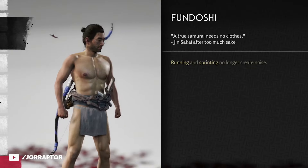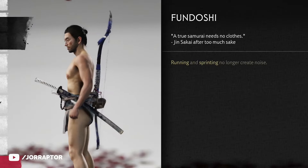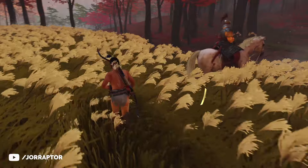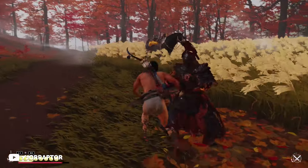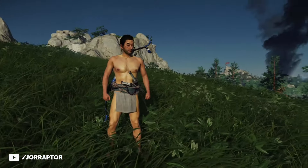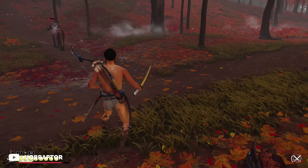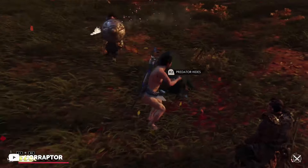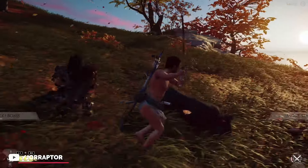Then there's a more funny outfit: the Fundoshi, which, just like the Mongol outfit, has no upgrades, so you don't have to spend any resources on it. It has just one perk — running and sprinting no longer creates noise, so you can run around and detection won't increase as long as enemies don't see you. Not really that strong overall; you'll mostly just be running around in your underwear in this otherwise serious game, taking hits and killing Mongols. It's really weird. You unlock it by finding and completing all the hot springs in the game, and I will link to a video in the description with all the hot spring locations.